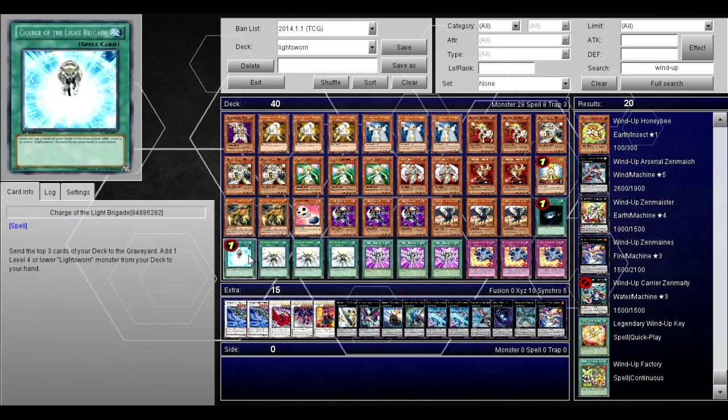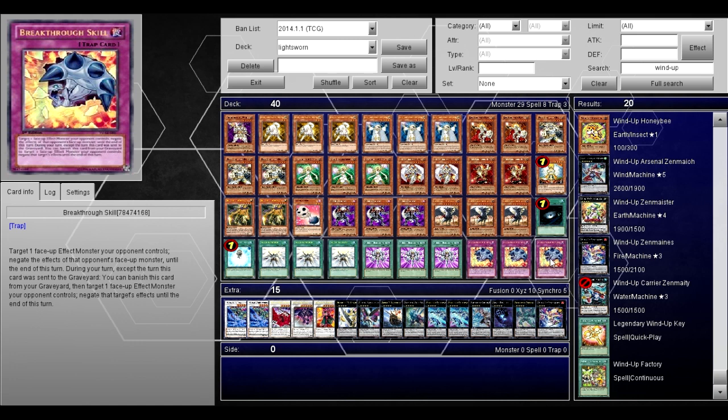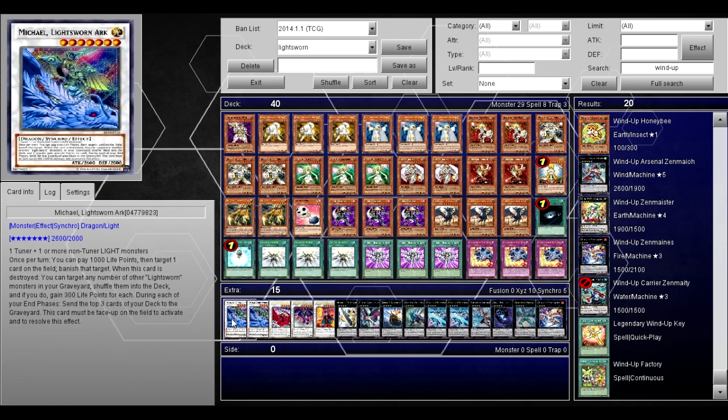Three Judgment Dragon of course, one Dark Hole, one Charge of the Light Brigade, three Solar Recharge, three Monster Reincarnation, three Breakthrough Skill. You could also play maybe one Beckoning Light, but I always kept milling Beckoning Light, so unless you want to run three, the three Breakthrough Skill felt like it was working better than Effect Veilers. You can mill them off, or if you don't mill them you can set them, so Breakthrough Skill gets you a lot of negation.